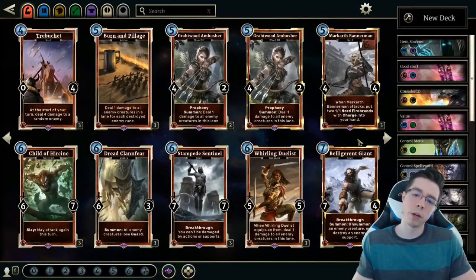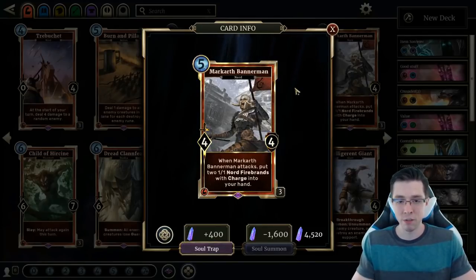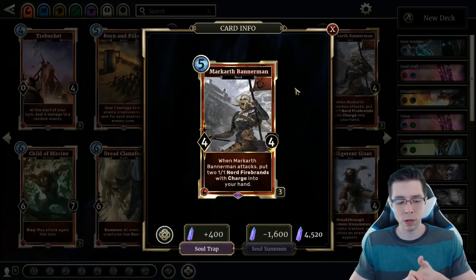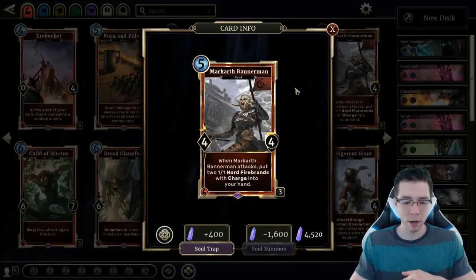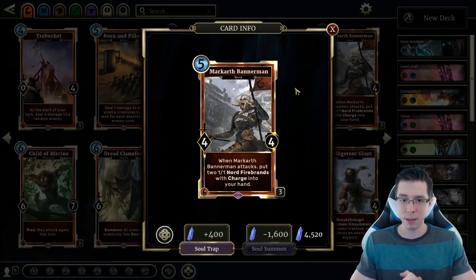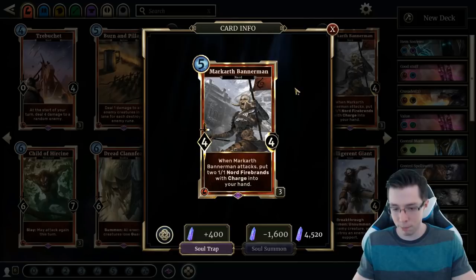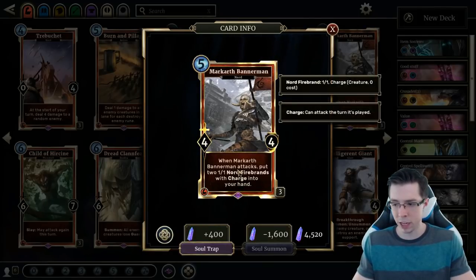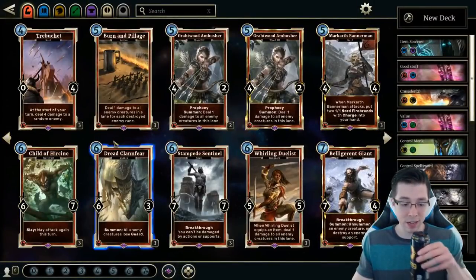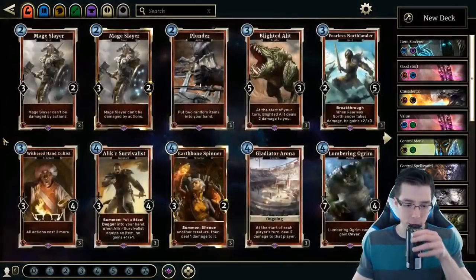We should also talk about Markarth Bannerman. This card sees play in a lot of token-centric decks — for Merrick Battlemage it is 100% required. If you're trying to play a deck that focuses around token synergy like Divine Fervor or Merrick Battlemage, this card is very, very unique. You can't really replicate its effect with anything. Raiding Party comes closest, but Markarth Bannerman has insane value if it sticks for a turn and is also punching — just a really good 5-drop. It takes the place of Blood Dragon in a lot of decks that care about Nord Firebrand tokens. Besides that, let's go through and discuss the epics I didn't mention; some are really close to the top list, and we'll talk about why.